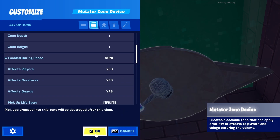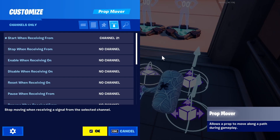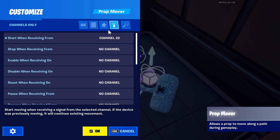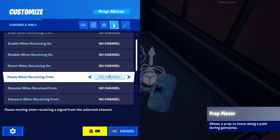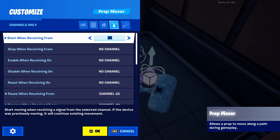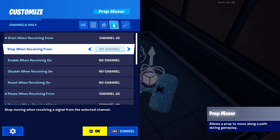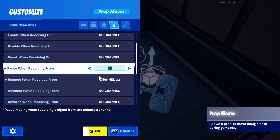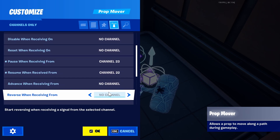Also have it disable itself when we're done, and make sure enable during phase is set to none. Now find the level three prop mover and set it to pause whenever we touch that zone, and resume whenever we press the button again. We want to pause rather than stop — if we stop it, we'll never be able to use it again.